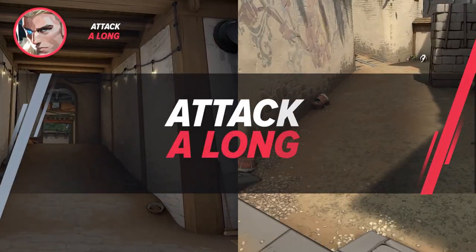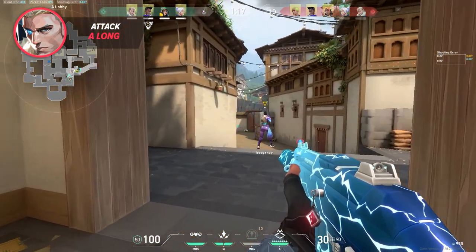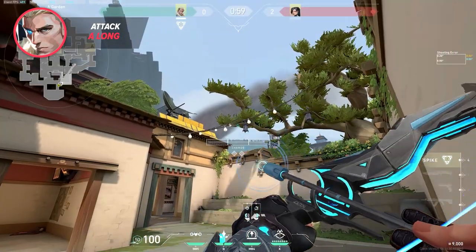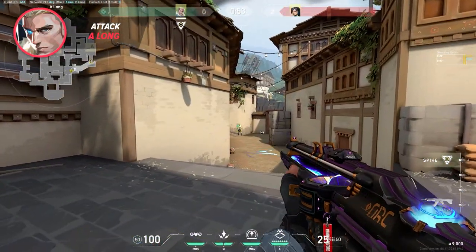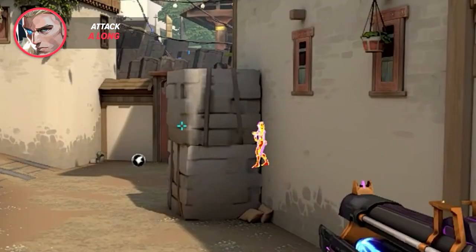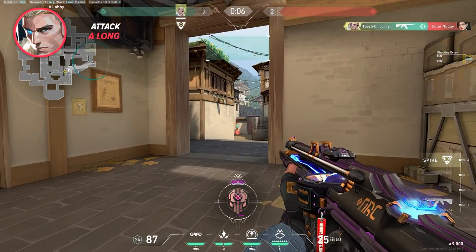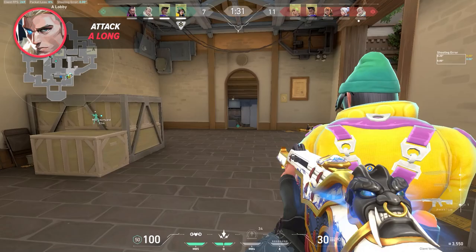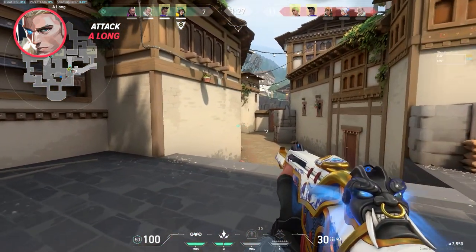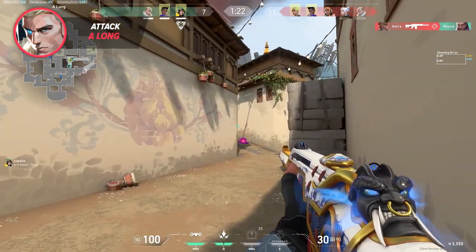A Long and A Short are two of the most important parts of the map to keep control of. A good arrow to help you control Long goes like this: push yourself against this box, aim at this point on the tree, and do a one-bar dart after the barrier drops. This will clear anyone peeking close angles on ramp and also anyone lurking behind the concrete stack as shown. One thing to note is that enemies can hide in this corner, but if your team is swinging long, this person will be a sitting duck.